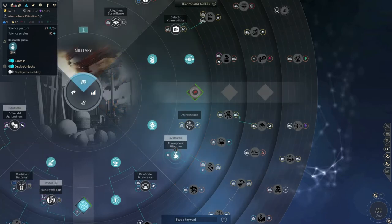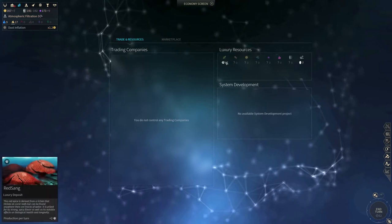We need access to basic system development so we can upgrade our systems, which gives us access to a space port, which in turn lets us move our population in whatever way we like — very useful. Additionally, it will let us use our luxury resources to improve our systems. I really like Red Sang as the Cravers. You don't need excess food production; you basically want to spread out as quickly as humanly possible. Again, you are like a plague — they multiply as much as they possibly can. Take good examples from them.